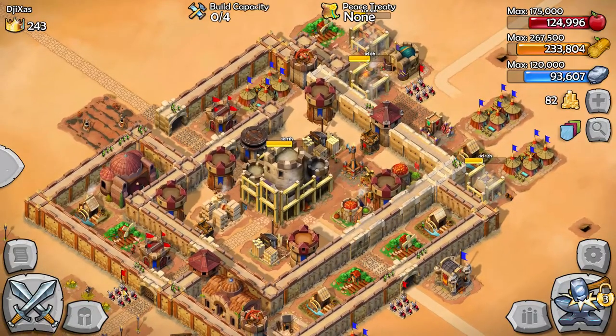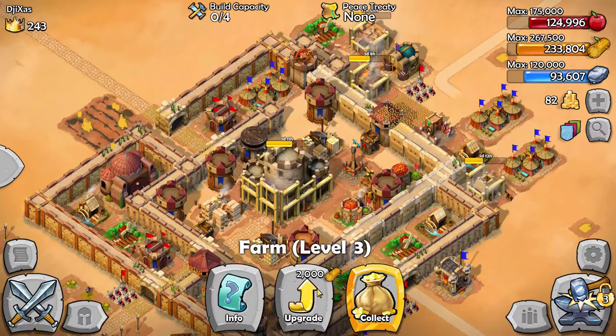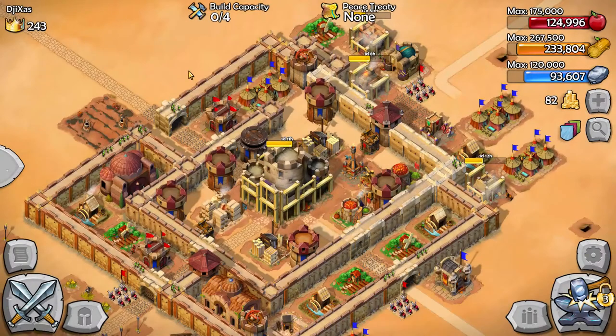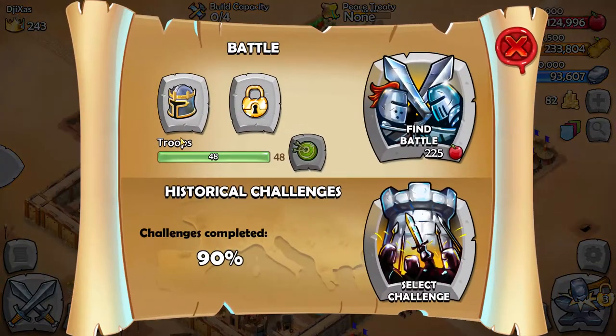There are two ways you can progress in this game. The first one is collecting resources from your resource buildings. On a side note, Microsoft will be releasing a 1.1 patch later today which will improve the economy and will also allow you to increase the value of your various farm buildings. Another way is much more fun, which is battles.